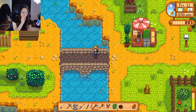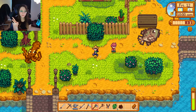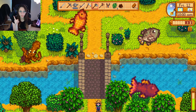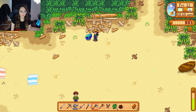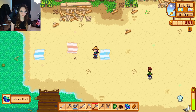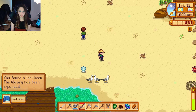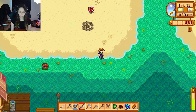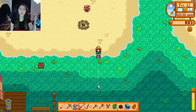Okay so we need the octopus, the tilapia, the dorado, and the crimson fish. We're going to go to the ocean first to try and get the octopus and the tilapia. Ooh, let's grab this pretty little rainbow shell while we're here and check out this artifact spot. Nice, a lost book. Okay, octopus and tilapia — get your fingers crossed, pray, whatever you do, and let's get into it.